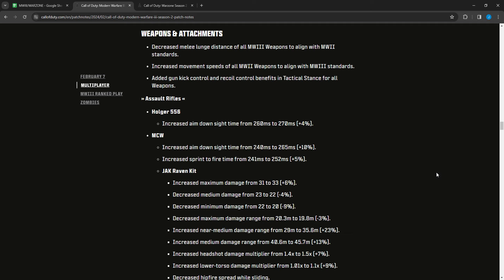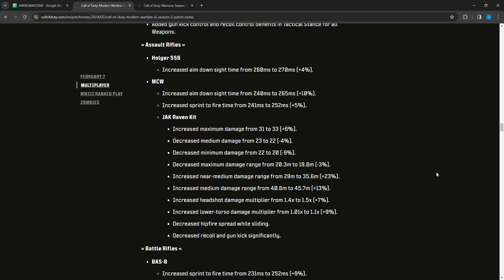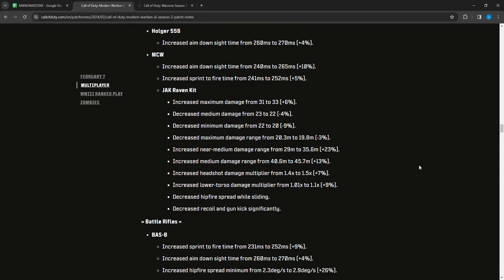For assault rifles: the Holger 556 had ADS time increased from 260 to 270 — slightly slower. The MCW had ADS time increased from 240 to 265 and sprint-to-fire time increased from 241 to 252.